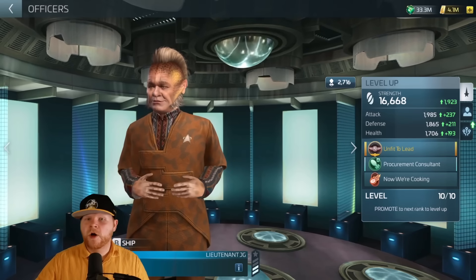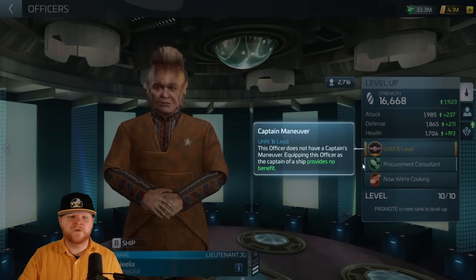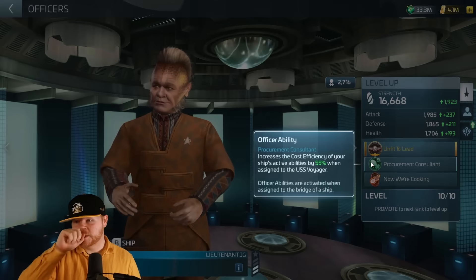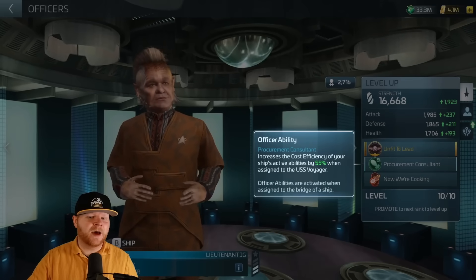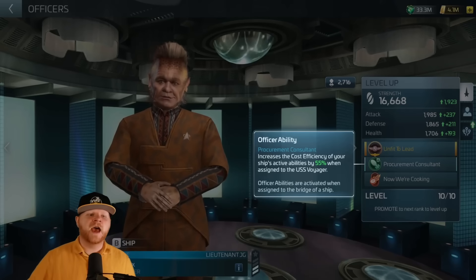Now of course we're going to pull both officer and captain's abilities. He doesn't have a captain's ability, but he does have an officer's ability — unfit to lead. Procurement Consultant is the biggest one that I'm really excited about as a player individually, but he has an officer ability and a below deck ability that both have uses.